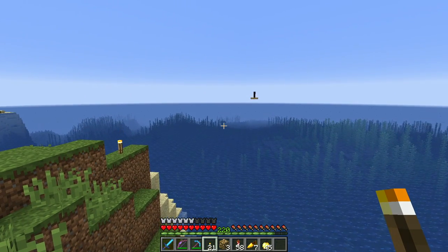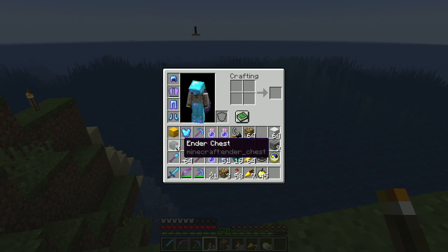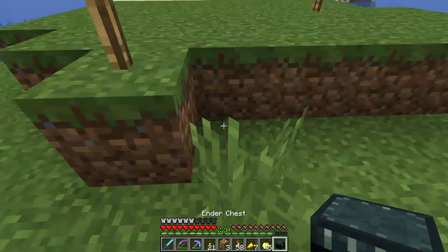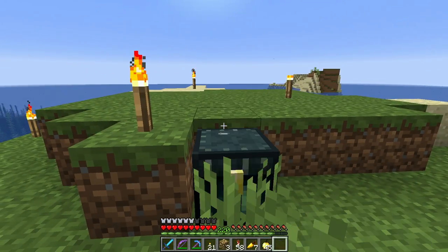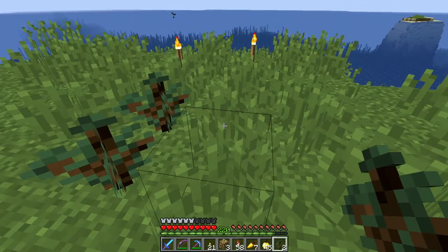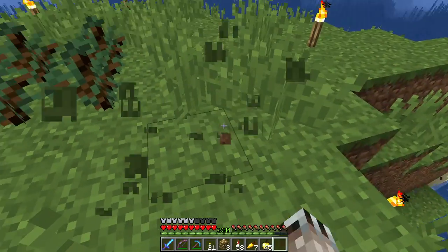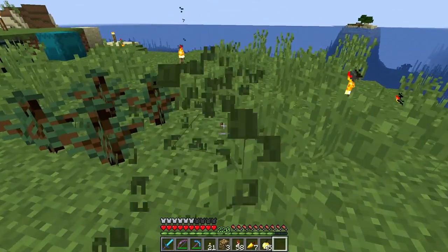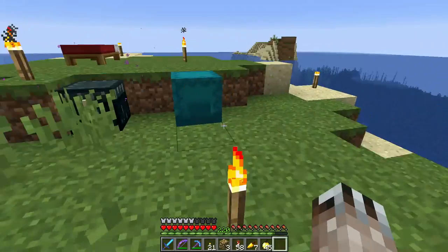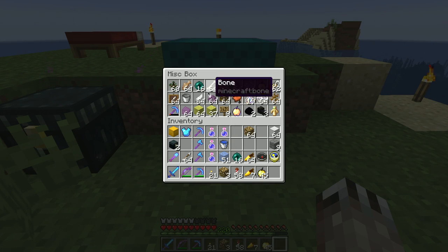Let me get some things set up. That there looks like it might be a shipwreck to me, so I'm going to put down a bed. This is a little bit like a sky block, only we're surrounded by water and there's no trees anywhere to be seen, so I don't have a source of wood. I brought my own saplings. I don't have any bone meal handy — that would have been too smart.